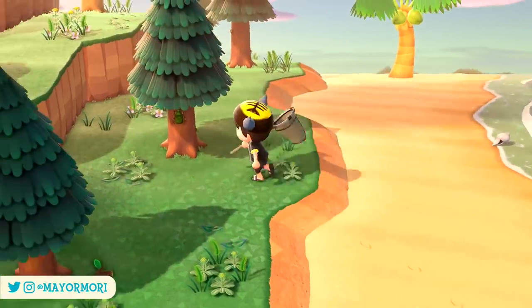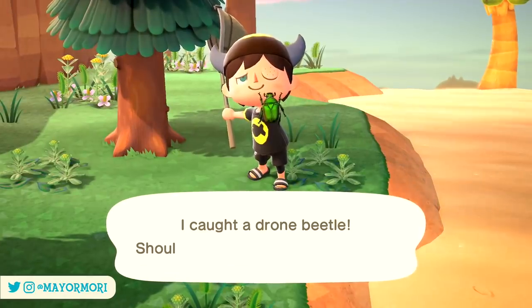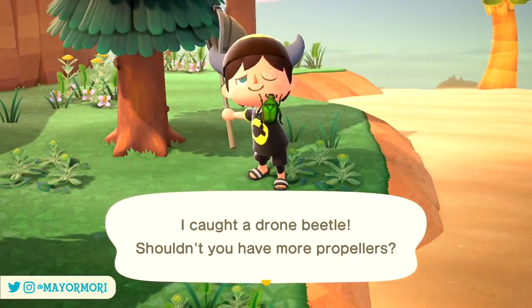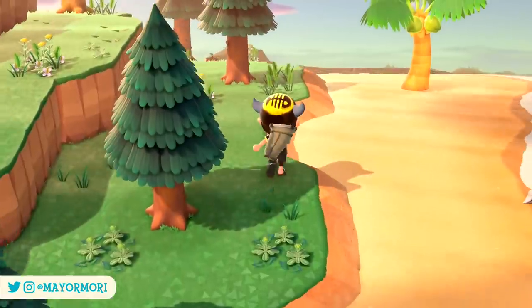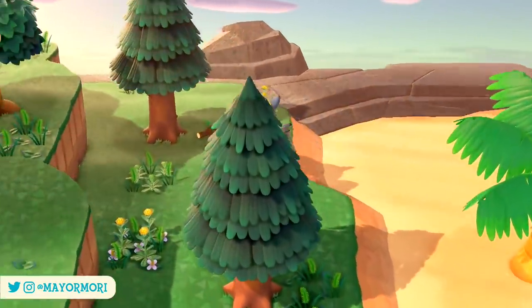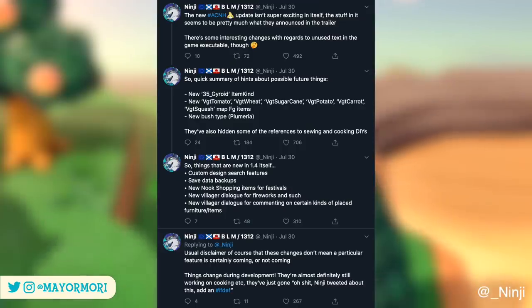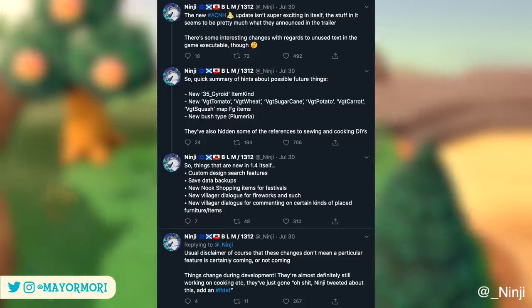From this point onwards, we are going to be taking a look at the latest information from a recent data mine, so if you don't want to know specifics, you may want to click off this video. Despite most of the new content in the Summer Update having already been announced in trailers, it turns out there are hints of two significant features uncovered in the game's code. You can see a summary here — I'll leave links to the tweet below.